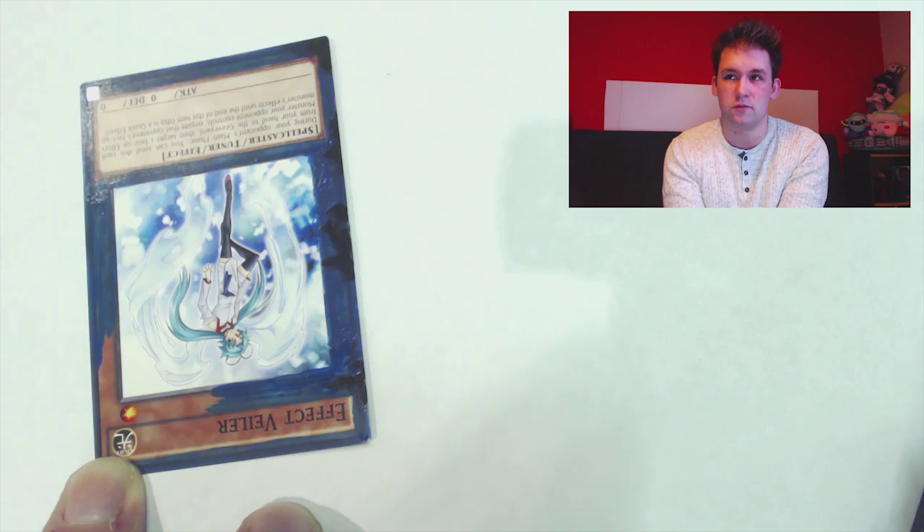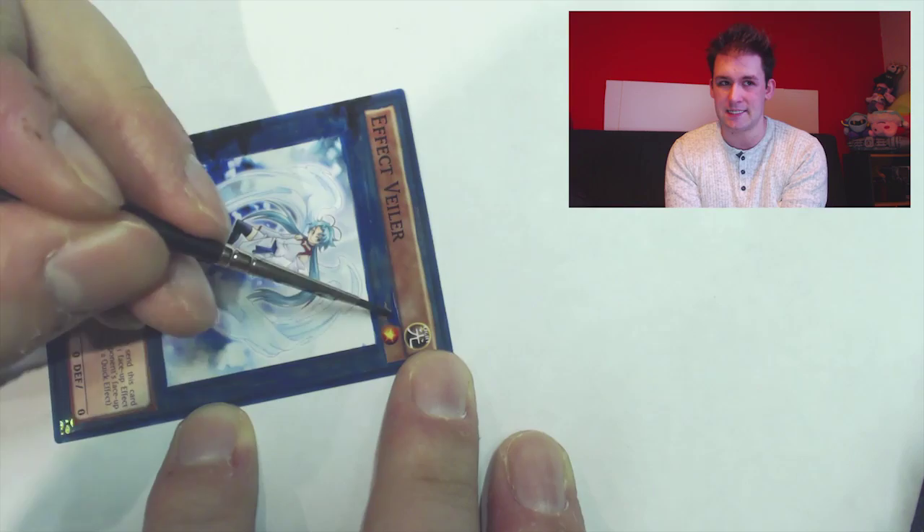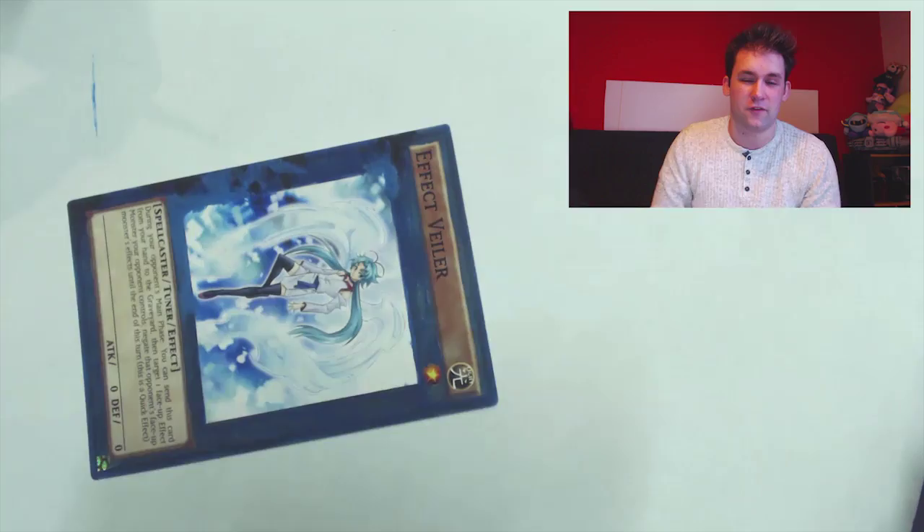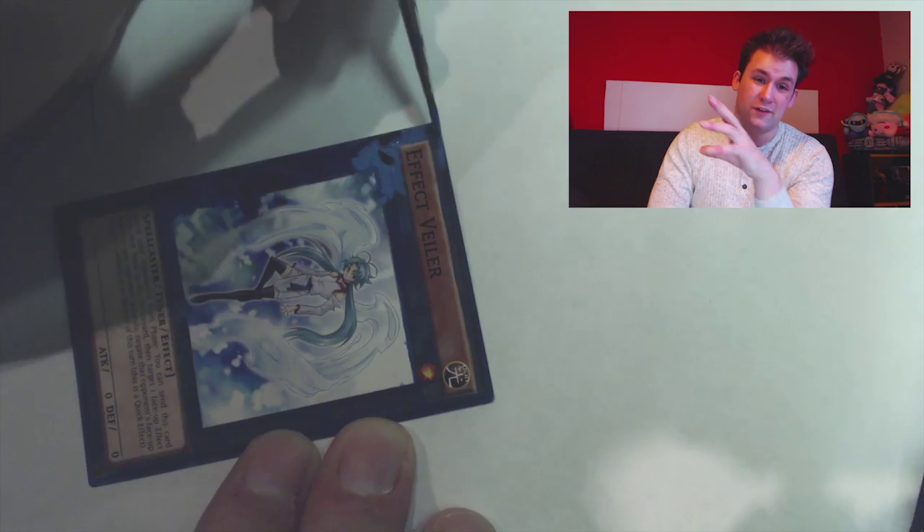Effect Veiler is a very popular card to this day although it's kind of been left to the wayside in favour of Max C, Flying C, Retaliating C, Droll and Lockbird and all sorts of other hand trap versions of monsters. But Effect Veiler will always hold a special place in the competitive Yu-Gi-Oh player's heart because it was like the first major one. There were ones before it but none quite as prolific as Effect Veiler.